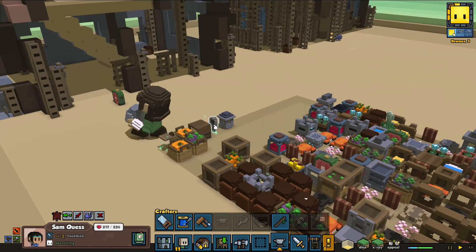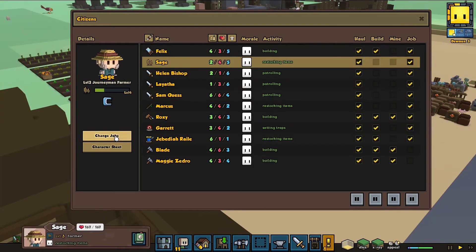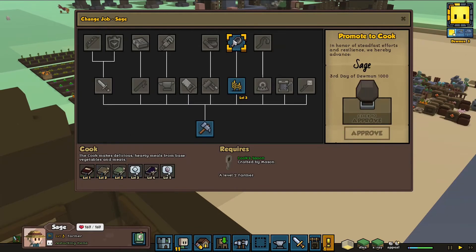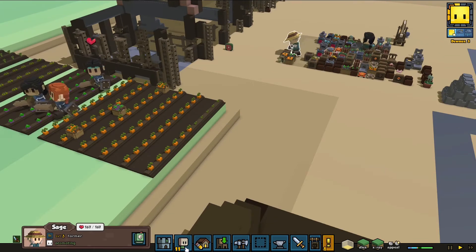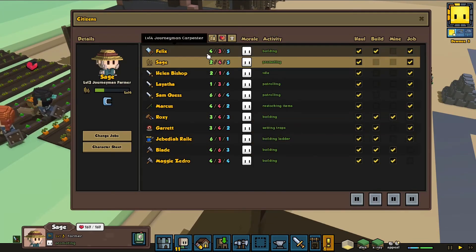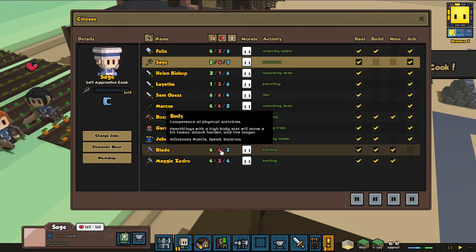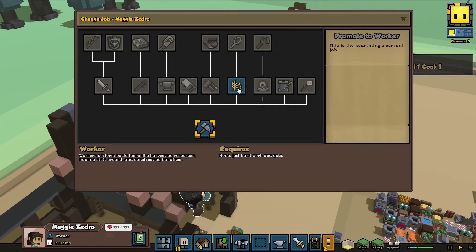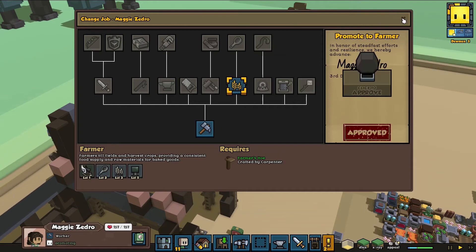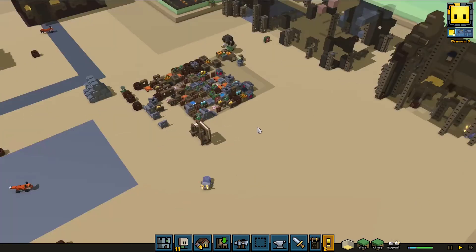Oh — is this a cook spoon? Yes it is! Okay, so Sage can become a cook now. We approve! And we are going to need someone else to become a farmer — so Maggie, you are going to become a farmer. Congratulations, I think.